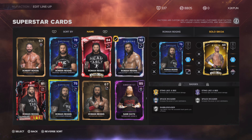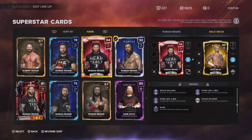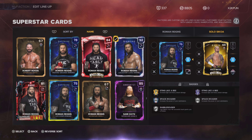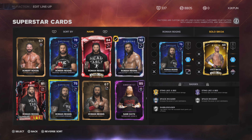Just by comparing the badges, the Ruby WrestleMania Roman Reigns is probably one of the top cards in the game, and this Live Events Roman Reigns is also a top card. These are the two best Roman Reigns cards in the game. We're going to play with them and try them out. I'm not even going to do a full review of the diamond because I don't think this card is good. We'll go with the Live Events card — you guys can get that right now.